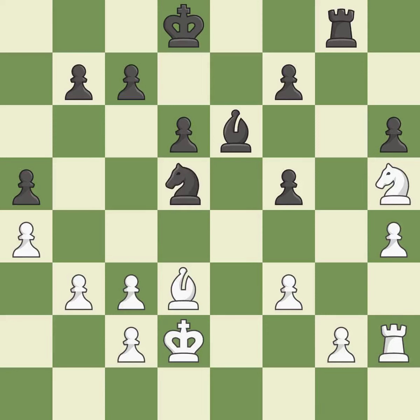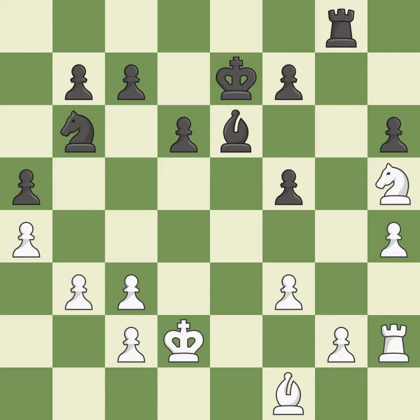That's good. The knight can now control more squares as a result. As a result, the bishop may now control more squares because it is in a better position. This poses a knight-winning threat. It is quite good. This reveals an assault that poses a threat to a bishop. The bishop is now in a secure position. The best choice is this one. It is ideal. That's a decent move.